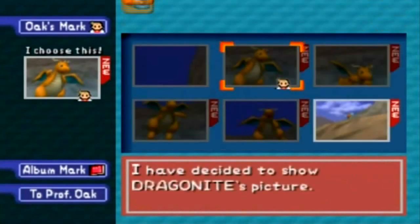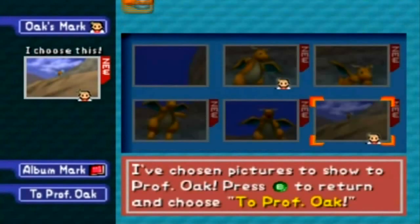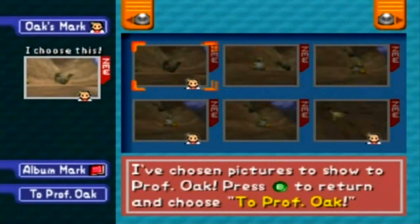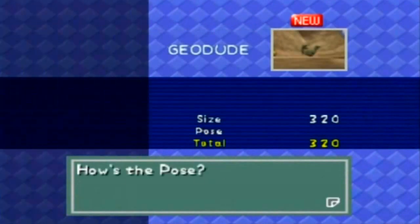I like that one — he's like holding a Pester Ball or something, at least that's how I see it. And Squirtle — I'll get a better one later, I just got it in my Pokedex for now. It looks like that's it, so let's hit Professor Oak. He's in size, he's in pose — double the points. That's very nice.